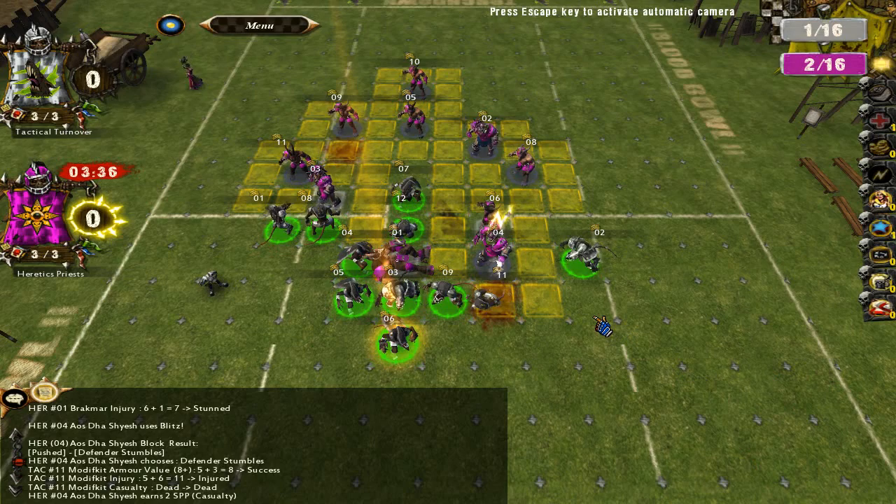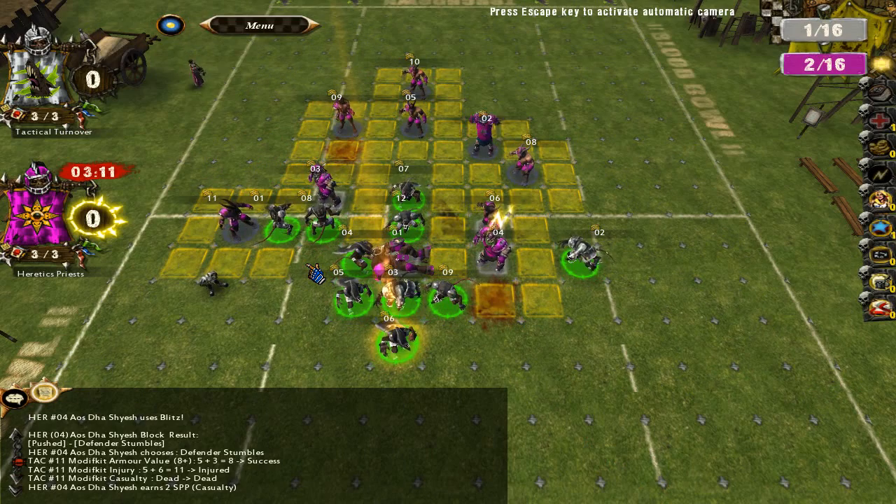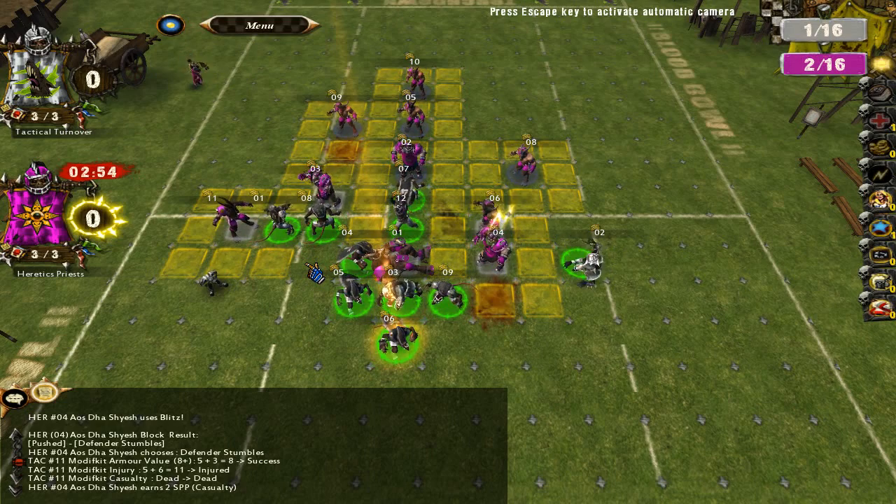That casualty is to be expected. At this point I can afford to replace a lineman, but I can't replace a positional — especially not one with my double rolls. I had an extra lineman who was missed next game, so I'm back to 10 players now. If I buy one more I'm up to 11, and I have an apothecary for next game.